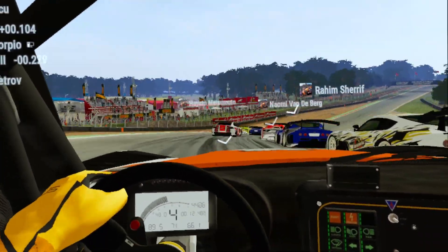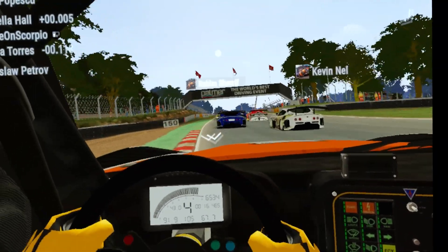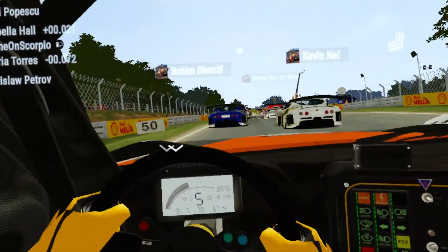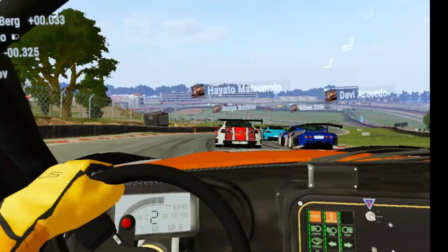The cars each feel and handle differently, and the physics simulation is still fully intact. This, to my understanding, is where a lot of the resources and power are being used, which has resulted in the severe downgrade in graphics.